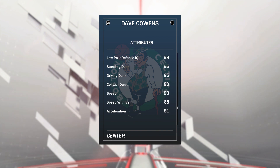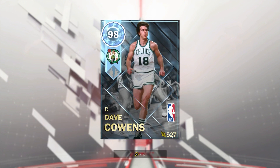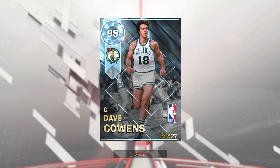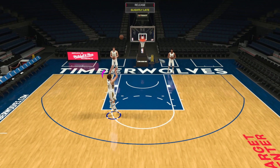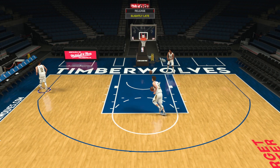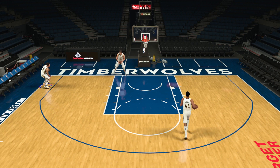He's got a driving dunk of 85 with a 10-contact of 100, and he also has Dominique's dunk animations, which are crazy. He's got 83 speed, 81 acceleration, and 68 speed with ball — not bad at all. As far as power forward cards go, his card is one of those underrated hidden gems you just need to try out. Dave Cowens has all hot zones inside the 3 and one hot zone outside the 3. His release is one of the best in the game off the catch.